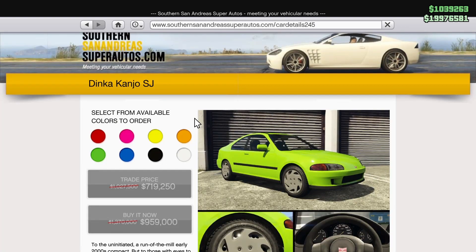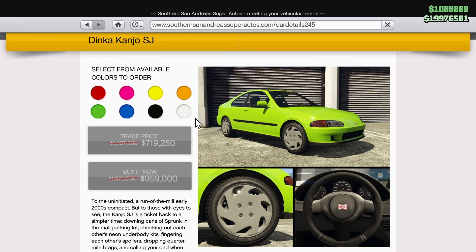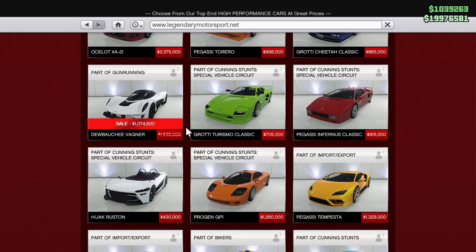Next up, we have the Dinka Kanjo SJ going for $720,000 down from $1,030,000 if you have the trade price unlocked. Otherwise, it's going to be $960,000 down from almost $1.4 million. Our very last discounted vehicle is the Dewbauchee Vagner going for $1,080,000 down from $1.5 million. It used to be a fast vehicle, but now it's dominated by things like the Emerus and the Krieger, so I would probably skip out on this one.